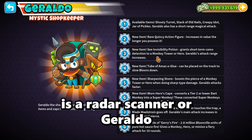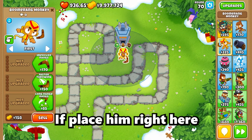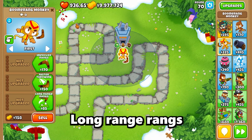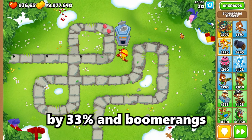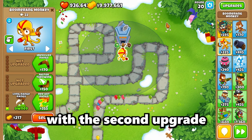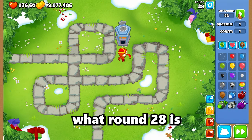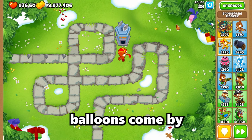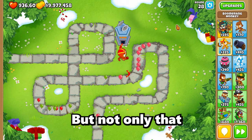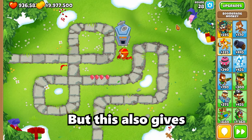Now it's time for the last path: MOAB Domination. With this path you don't need an MIB — all you really need is a radar scanner or Geraldo with his invisibility potion. On Monkey Meadows, place him left-handed. The first upgrade, Long Range Rings, increases range by 33% and boomerangs are thrown on a wider curve. The second upgrade, Red Hot Rings, is great for round 28 when lead balloons come — this guy can pop lead and frozen balloons. The main attack and glaive orbitals deal one damage.